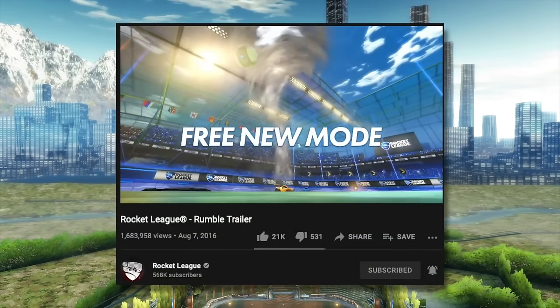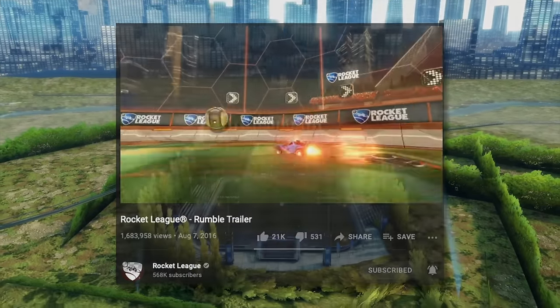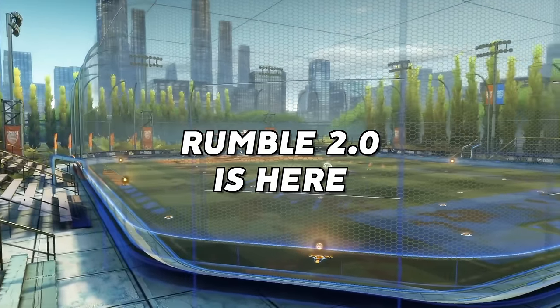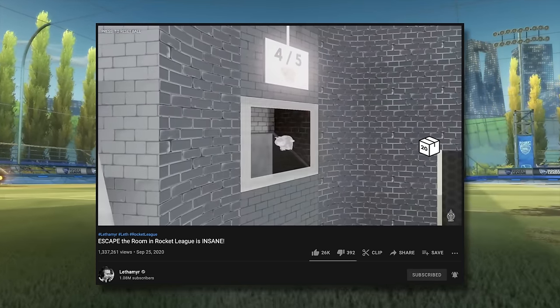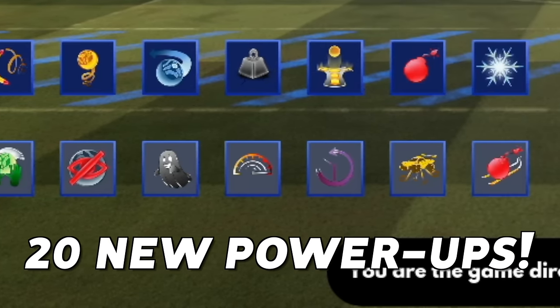There's been a lot of discussion in the Rocket League community about how Rumble could be expanded upon since the introduction of the game mode back in 2016. Five years later, we finally have Rumble 2.0, but it's actually made by a very talented Ikras Patat, the same creator who made the Rocket League Escape Room map I showcased on my channel last year. 20 brand new power-ups have been introduced, all with very different and unique effects, such as this one.